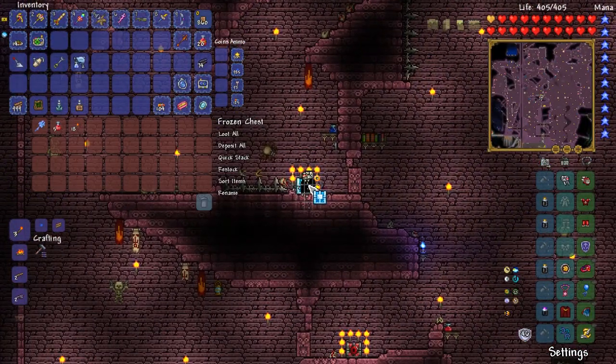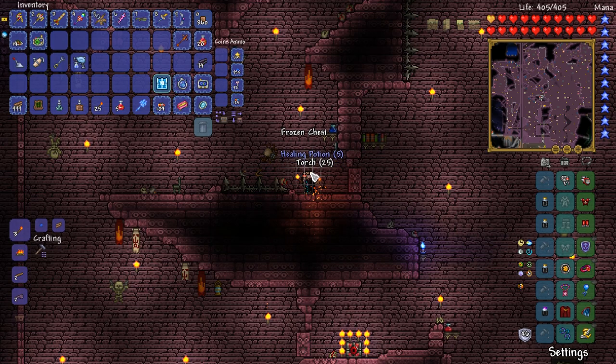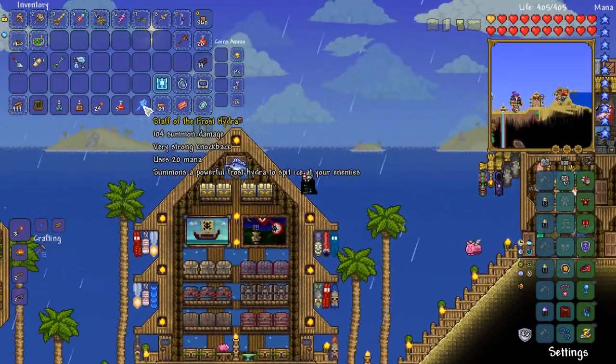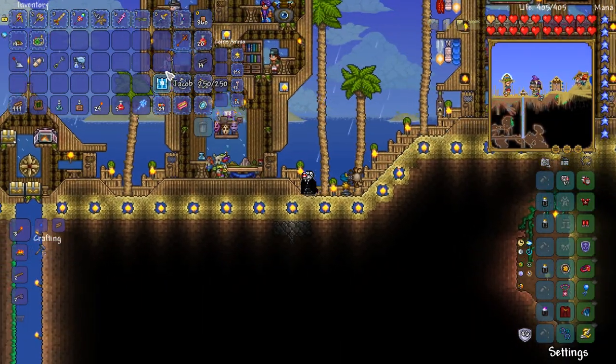There it is in all its splendor — the Staff of the Frost Hydra! Beautiful. We can take out all of these torches. Not bad — fantastic! We've got the Staff of the Frost Hydra, and this thing is probably going to come in very useful when it comes to farming the pumpkin moon.